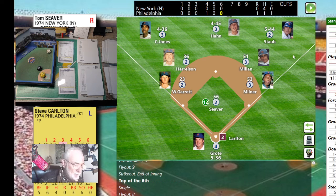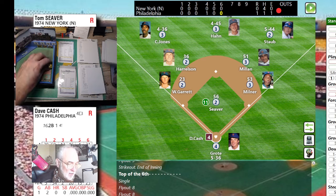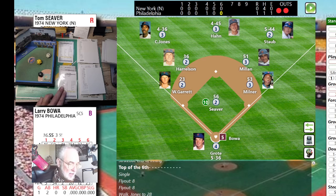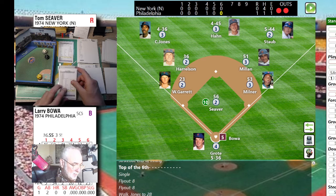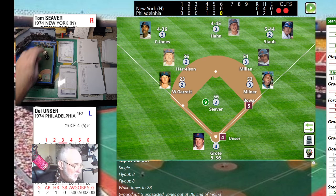Bottom of the sixth — Steve Carlton up. Roll is 52 with a three — strikeout, blown a fastball by Siever. Dave Cash next — 35, tapper right back to Siever, throws out Cash for the second out. Larry Bowa with a 33 — line base hit. Potential steal here, I play automatic steals. Roll d6 — on a one there's a possible pickoff pitcher error, not a two. Roll d20 for Bowa — his number is 16.